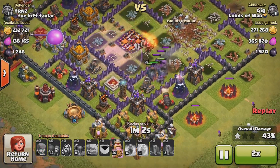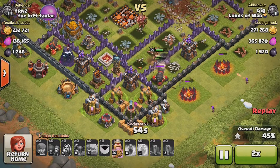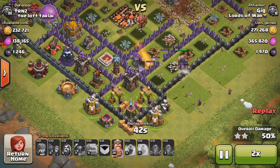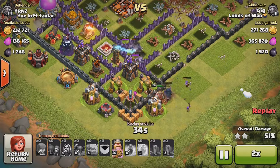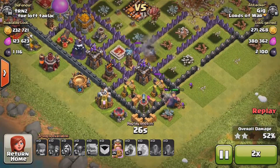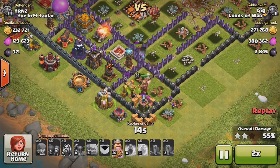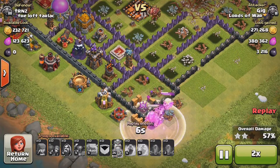I was kind of skeptical if I was going to be able to get the rest of the dark elixir, but once they broke through to this side I knew they wouldn't go around the base — they'd break into this wall and get the rest of the dark elixir for me. I was pretty happy with that and ended up getting a little over 3,000 dark elixir.